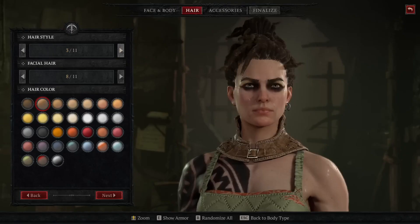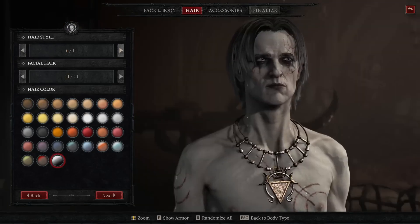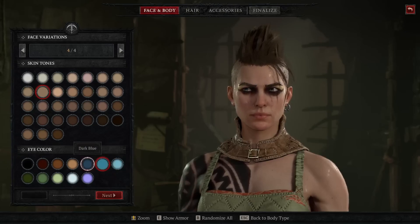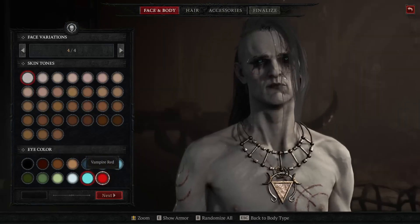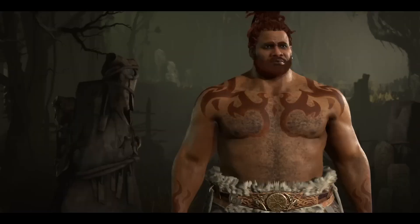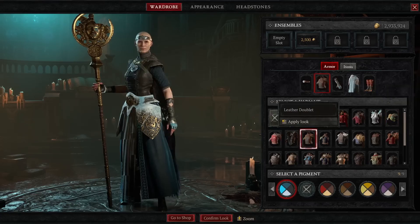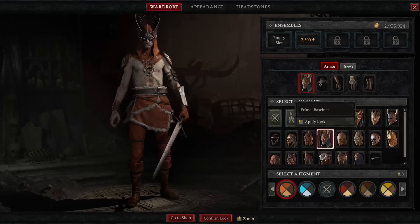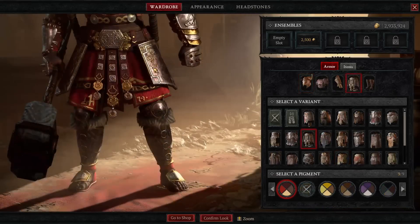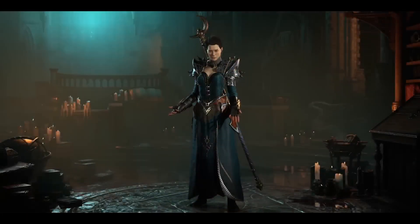You can pick a hairstyle for your character, and every class actually has a specific hairstyle that no other class can use. You can pick your eye color — we have some really fun ones, including glowing eyes and a bloodshot type eye. You can also pick a marking, which is a tattoo or design that covers your entire character, and there are dozens of those. Transmog is the idea that you can take a piece of gear and change its appearance to look like a different piece of gear. As far as aesthetics, the sky's the limit — everybody's going to look completely different in Diablo 4.